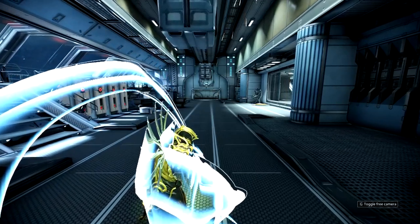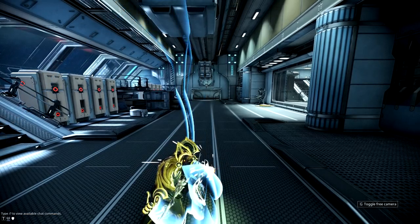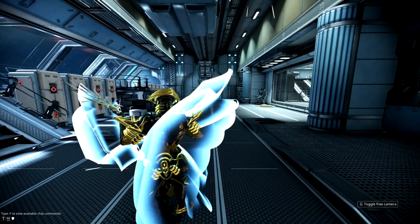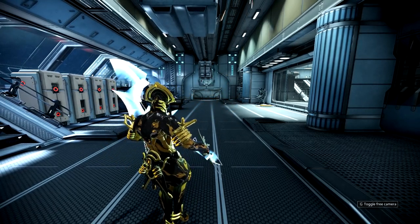Then comes the fancy finale of fabulousness — you will spin in the air hitting enemies in front and behind you multiple times, do a downward cut and finish it off with a flourish. Now that is fancy.